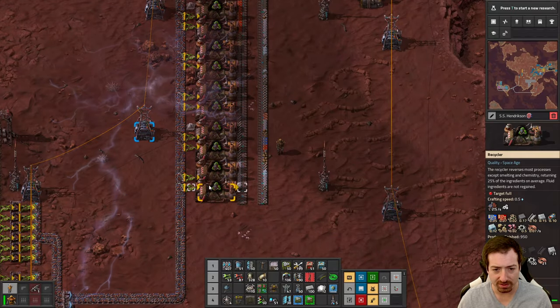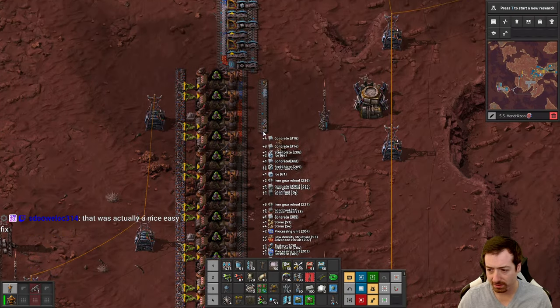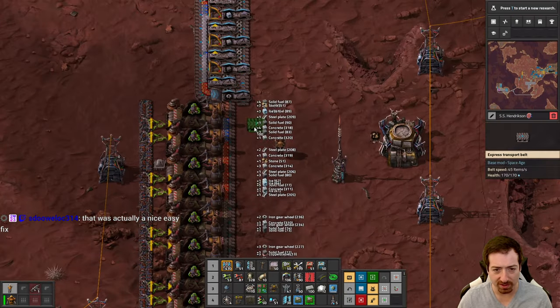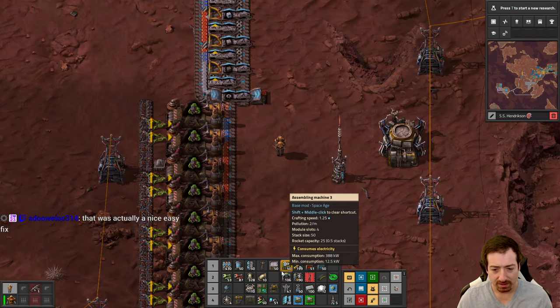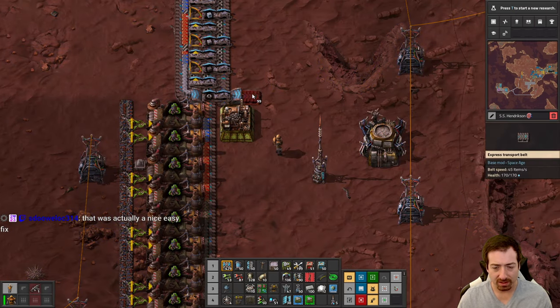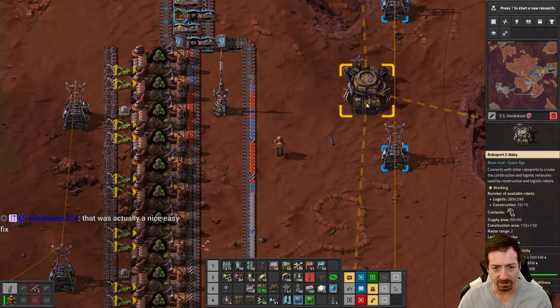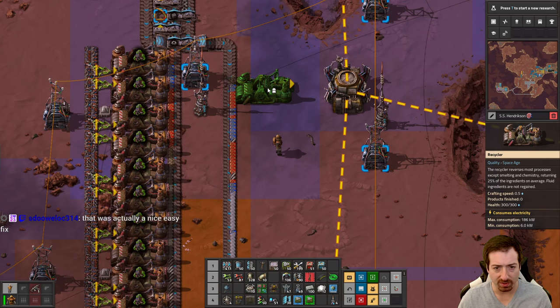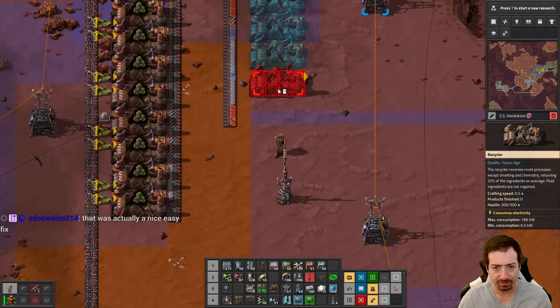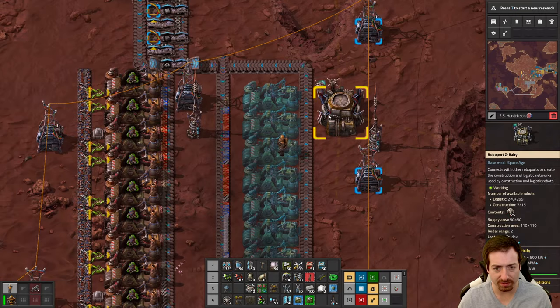This just needs to be — I'm going to leave room for beacons here. That was far easier to fix than I anticipated. So that was nice. Beacons, and then this, and then more of these. This is our 'delete what we don't need' line.